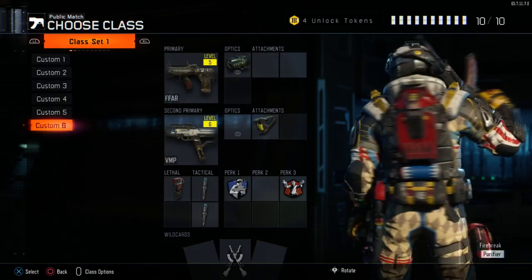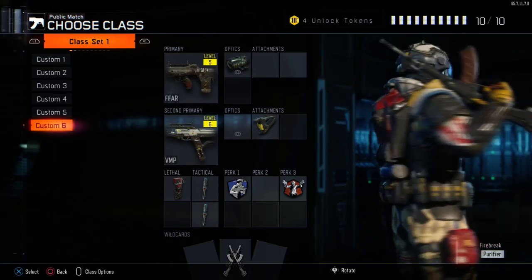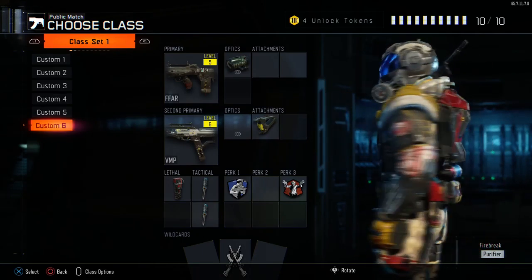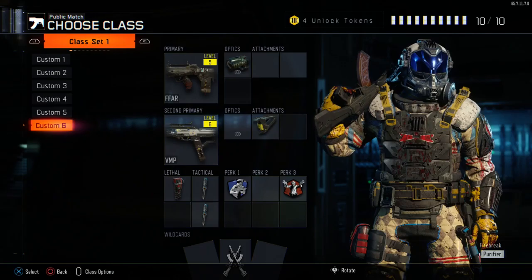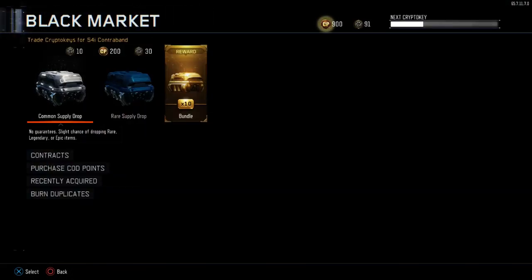I also got a new outfit for my Fire Break — it's pretty snazzy and bloody at the same time. I really like it, and right now we're going to use the rest of my points and tokens.